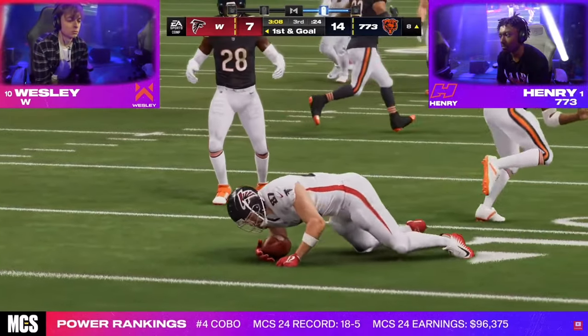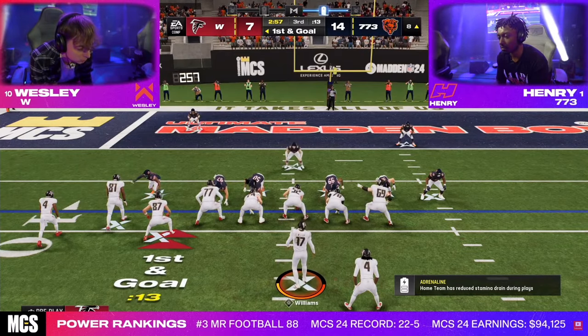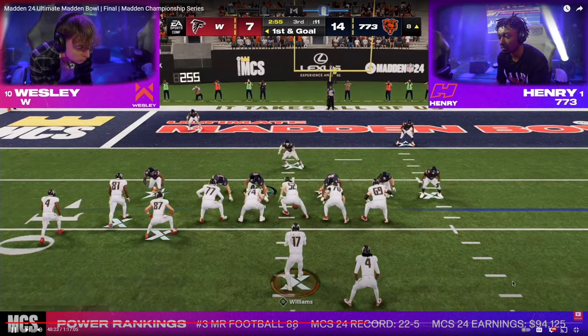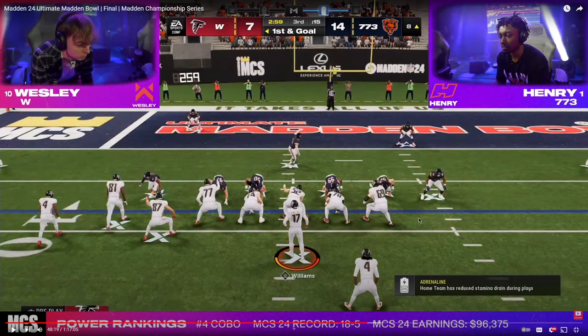Today's video, we're going to be showing you how Henry runs the best red zone defense in Madden 24, and we're really going to be breaking down this pivotal red zone stop that he ends up having on Wesley. One thing I really want to point out right out of the gate here is he's in 4-3 even 6-1, so I'm pretty sure he's in Kansas City's playbook.